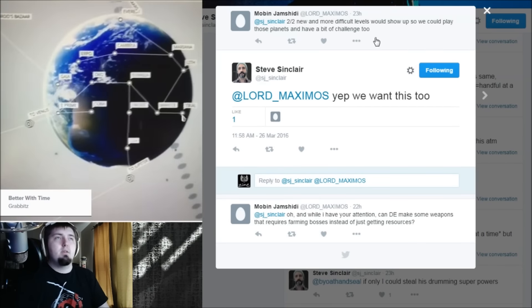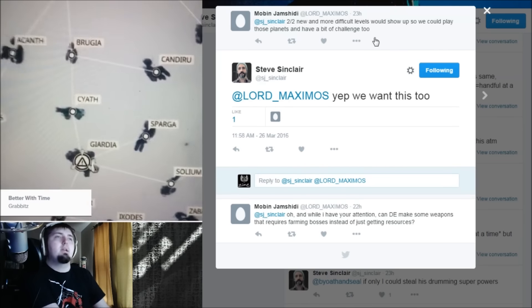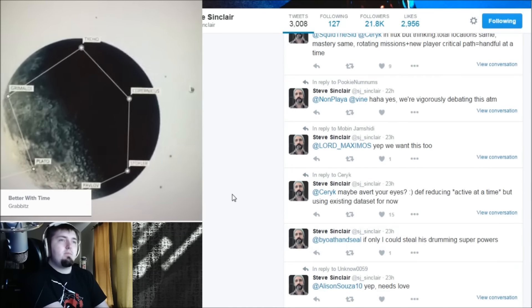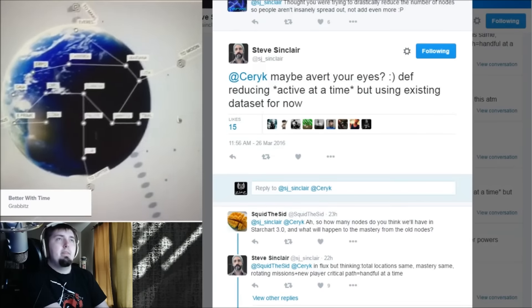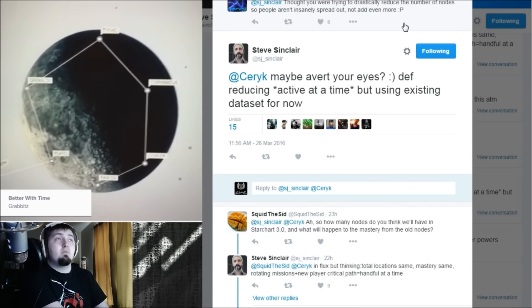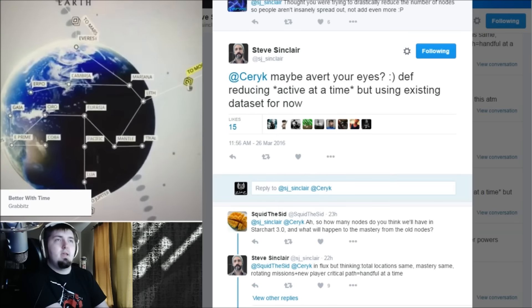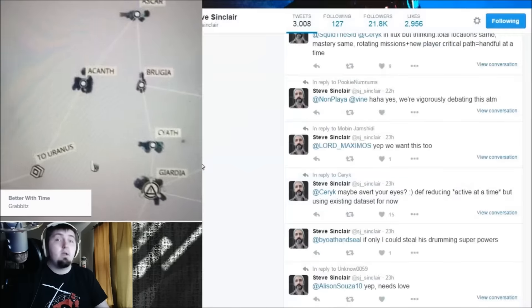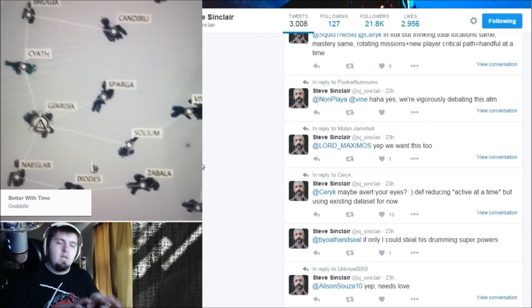More difficult levels would show up so we can play those planets at more of a challenge — higher level alerts showing up on lower planets, which is fine, not super critical. Someone also asks: thought you were trying to drastically reduce the number of nodes so people aren't insanely spread out, not add even more. Steve replies: definitely reducing active at a time but using existing data set for now. Obviously that could change — they could cut down the number of nodes and get things a lot more focused.